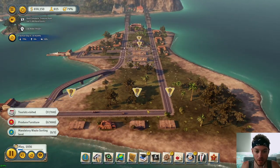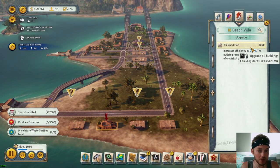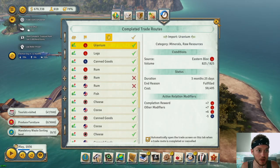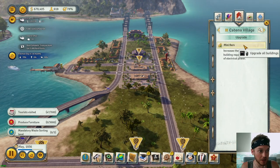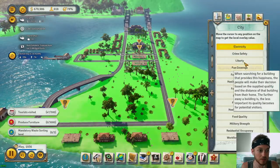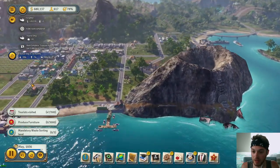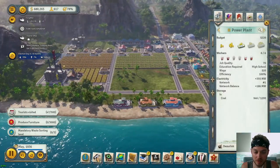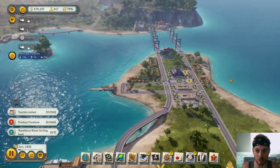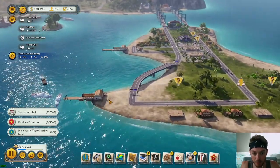We're waiting on everything to get built — one hotel is done, nice. We could do air conditioning for 20 megawatts of power. We've already done the power upgrades. Checking power: plus 186, so we're doing okay. I think I can make it to modern times when we can start building solar power plants.